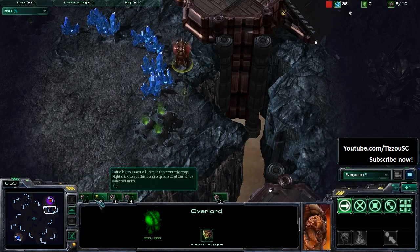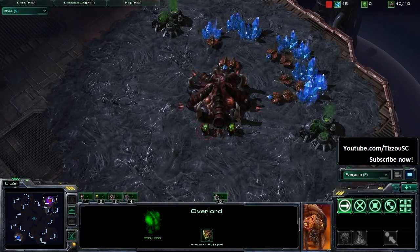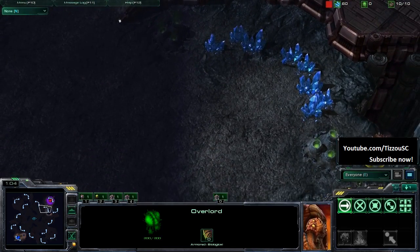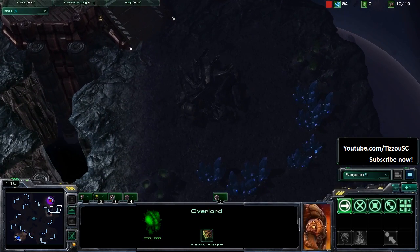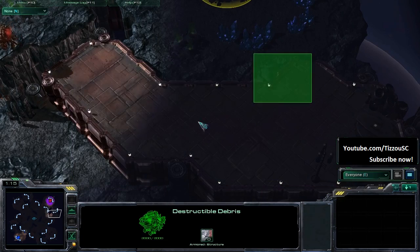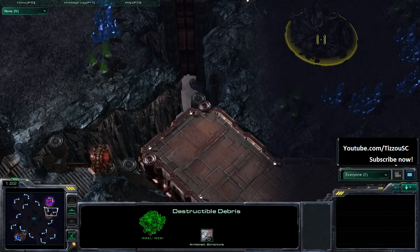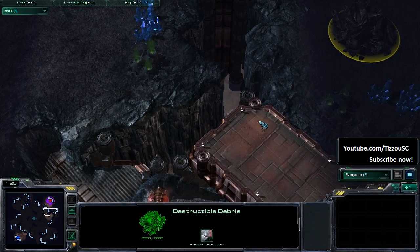Demaga is sending his scout out. Taking a look at Delta Quadrant — your base has a nice ramp protecting it to your natural expansion, but there's also another natural expansion protected by rocks. The dangerous thing to note is this cliff here. Cliffs are generally Terran's best friend and Zerg's worst enemy. You can put a siege tank here and hit these hatcheries. It's an absolutely tough position for a Zerg to defend either one of those two hatcheries.